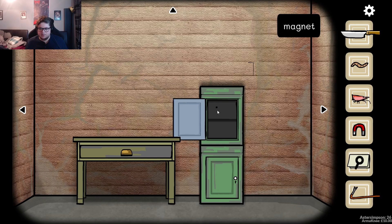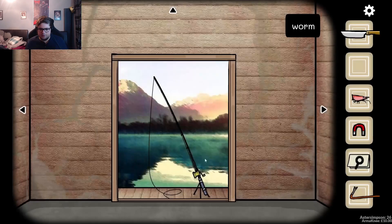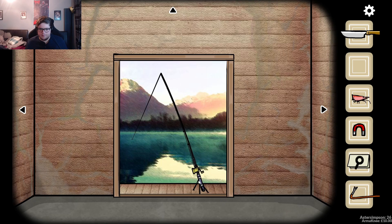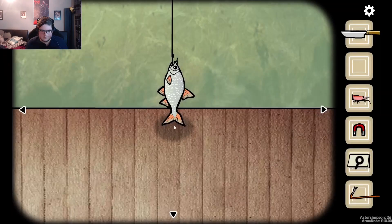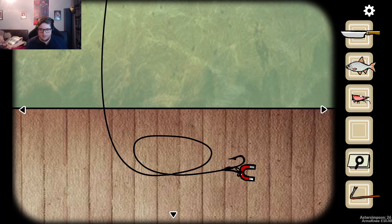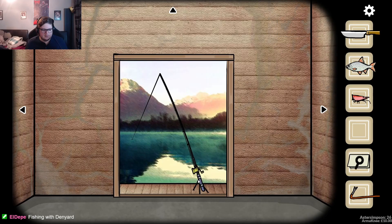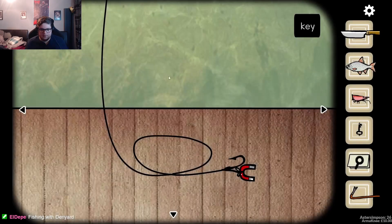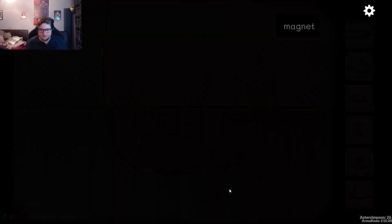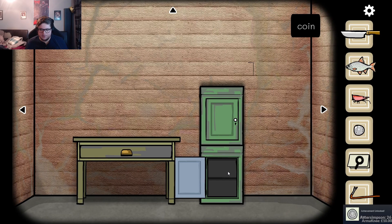We got a magnet and more bait. We use the bait on this. What do we get? We got a fish. What if we put a magnet on it? Magnet fishing. What do we get now? A key. I'll keep the magnet. Key for you. Nice, we got a coin.